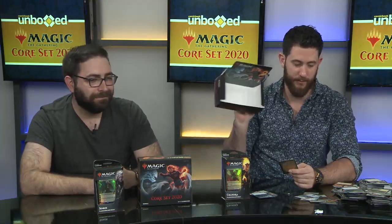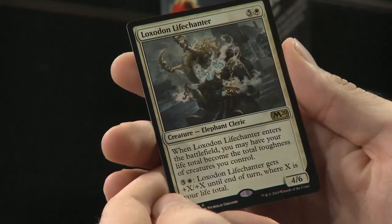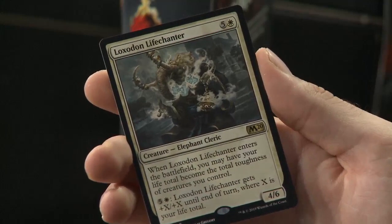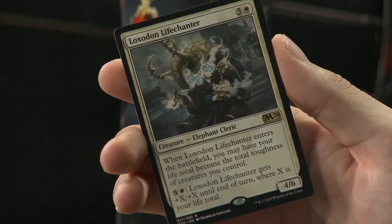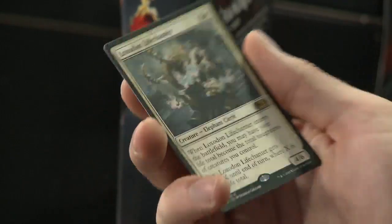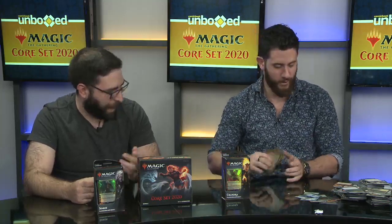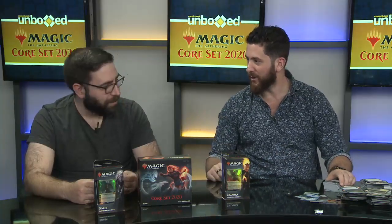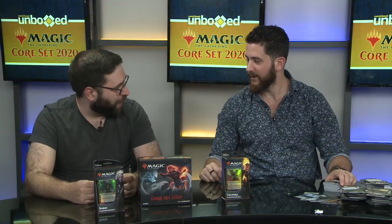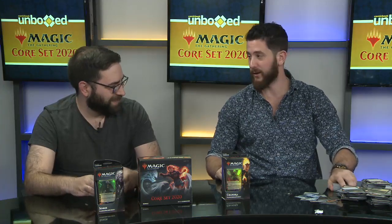We've opened our last pack and it's a rare white — so that white deck is looking real good right now! Loxodon Lifechanger: when it enters the battlefield, you may have your life total become the total toughness of creatures you control. And for five and a white, Loxodon Lifechanger gets +X/+X until end of turn, where X is your life total. White loves taking care of its creatures. I'm building a white and green deck after this!